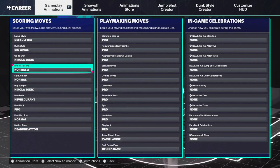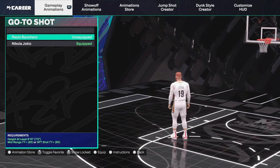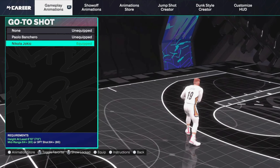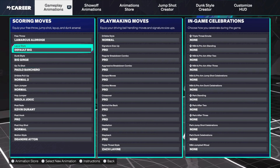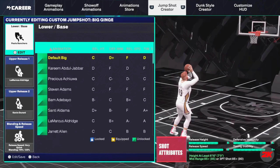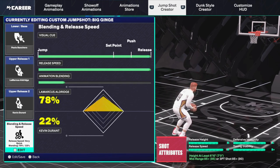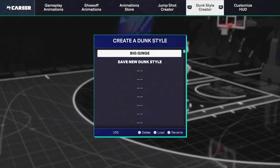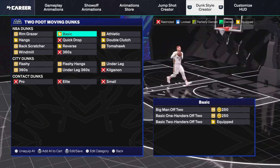A lot of my animations are just pro. Then I've got Zach LaVine triple threat, Jokic go-to shot — which I go between that and Bank Arrow. Jokic is kind of a personal preference, I just think it's easy to time for me, and Bank Arrow is good too. I've got normal pull-up, normal spin jumper, Jokic hop jumper, Kevin Durant fade. Here's my jump shot I'm currently using — I use right stick shooting, not rhythm shooting, so keep that in mind. Bank Arrow is very nice but you need an 85 rating, so it is a little bit expensive.